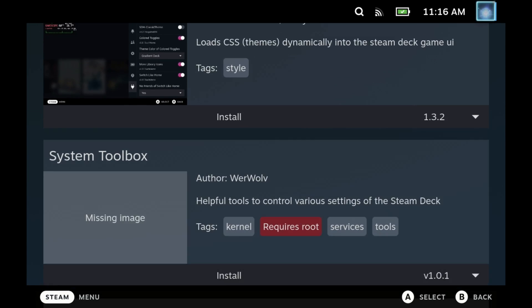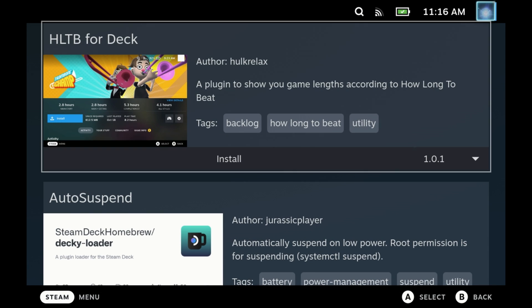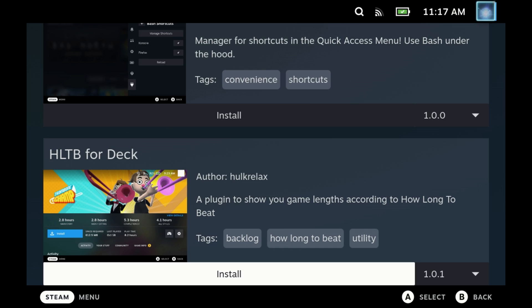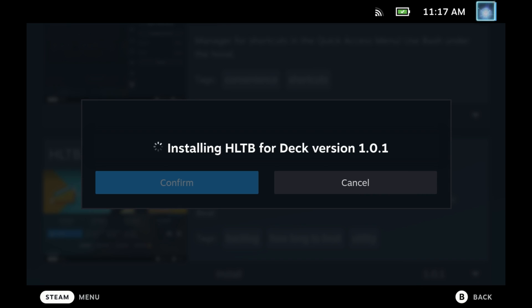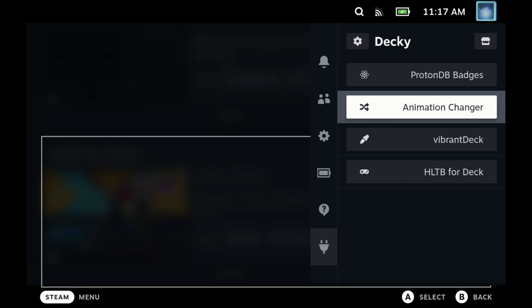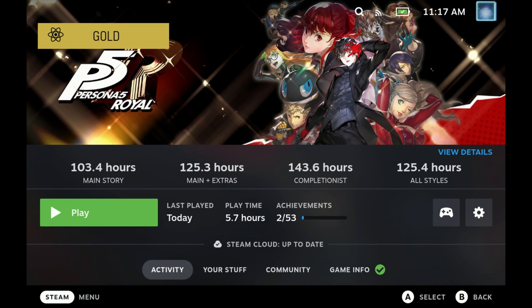Consider this an update to my must-have plugins on Steam Deck. Just head into Decky Loader's marketplace and scroll down until you see HL2B for Deck — How Long to Beat for Deck. Install this and within seconds your library will update and you will now have the full stats for each of the games on your Steam Deck right from the game page.